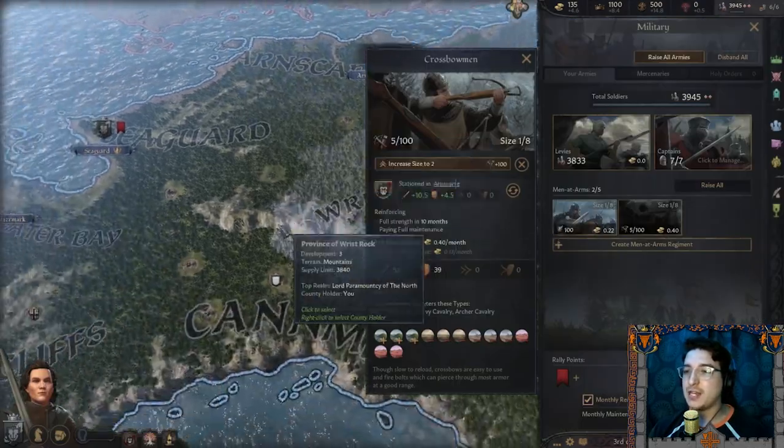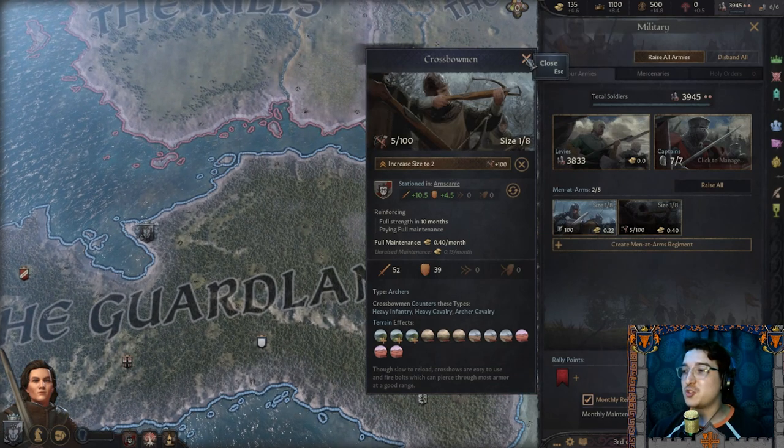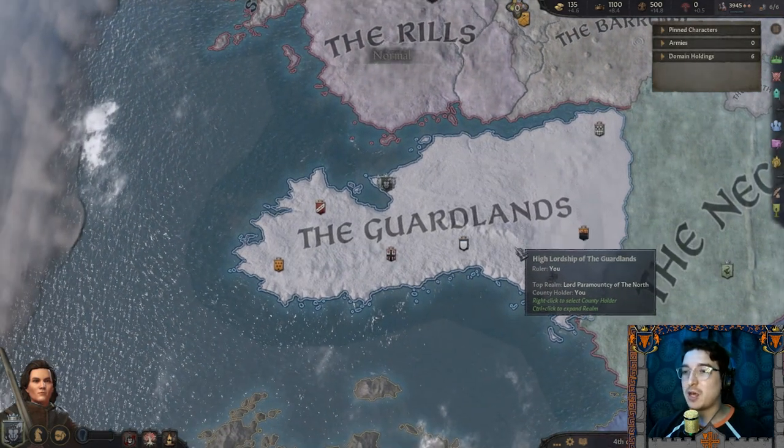That's fine. Let's do ten. I probably don't want to increase their strength right off the bat, so we'll leave it there for now and press play.